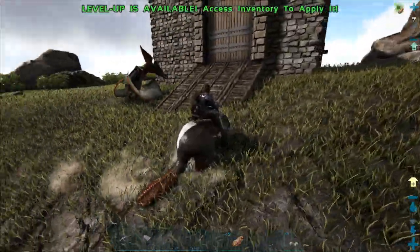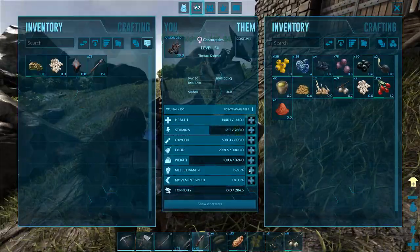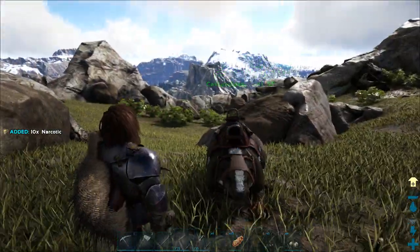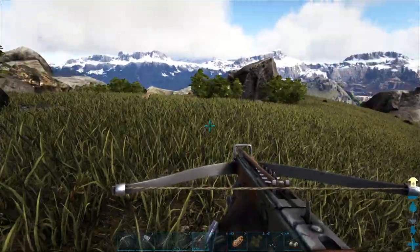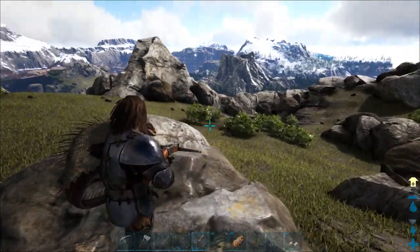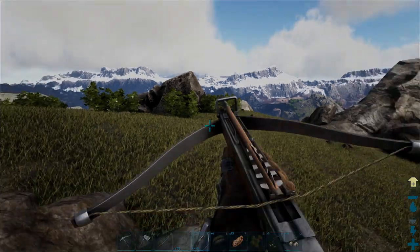Now that I have my first berry gatherer, I also have a wood gatherer, which means I can start taming an even larger dinosaur. I feel like I should skip everything and go straight for a quetzal — if I go straight for a quetzal I should be able to cover more ground, and then go straight for a T-Rex.